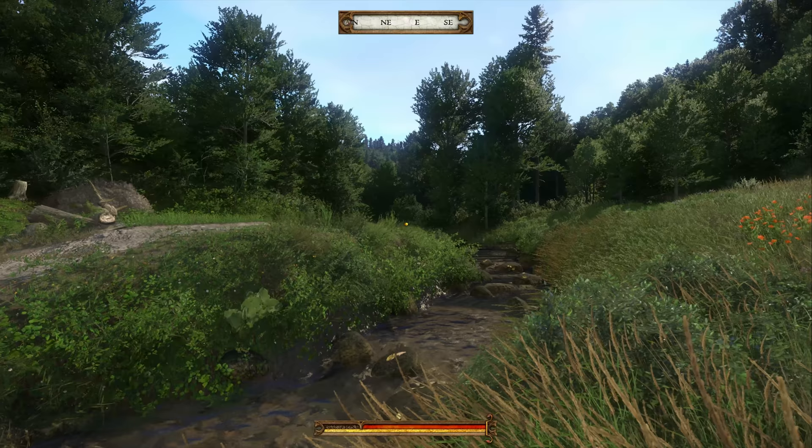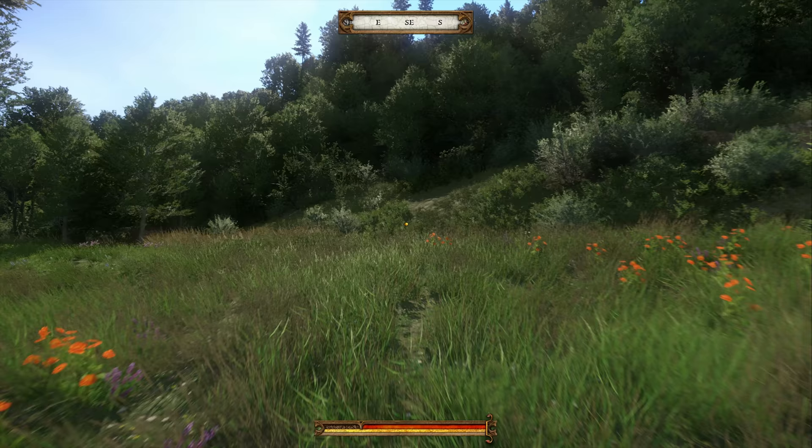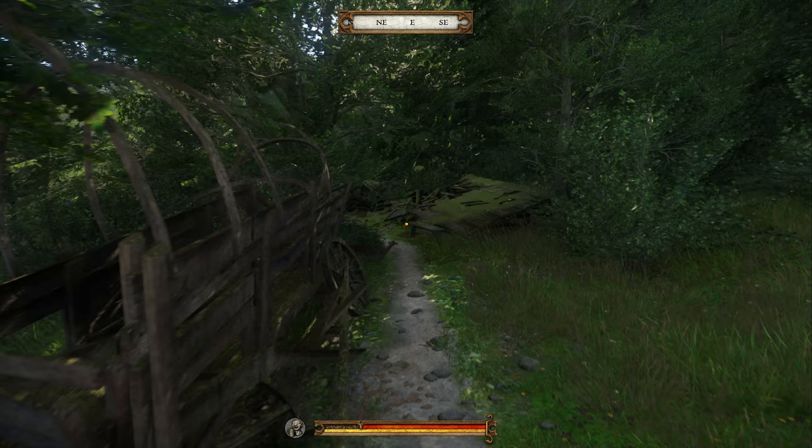We're in Bohemia in the year 1403, where you find yourself in the role of Henry, the son of a village blacksmith, who is in the service of a local lord, Sir Radzig Kobila, and is starting a new life — a life that will be shaped by your choices. Right now, Henry is trying to deal with a gang of bandits that has set up camp near Ritai.